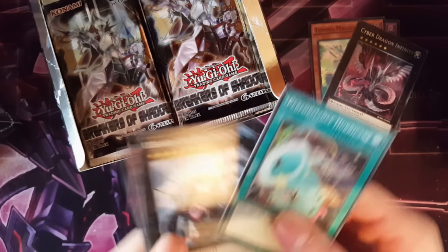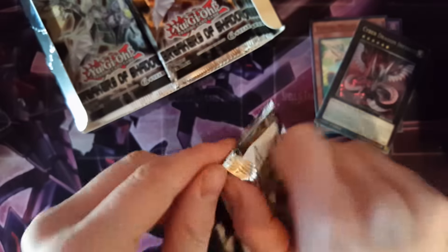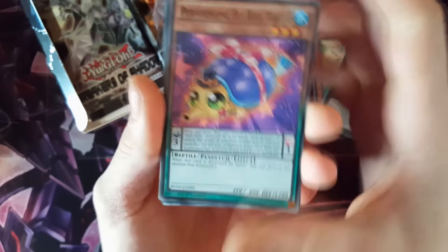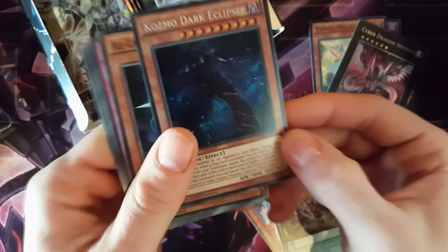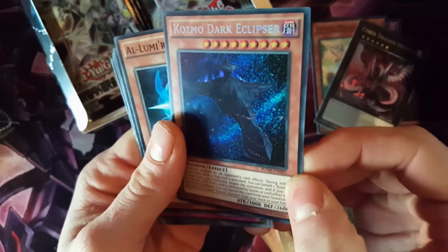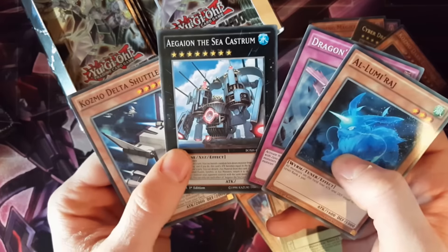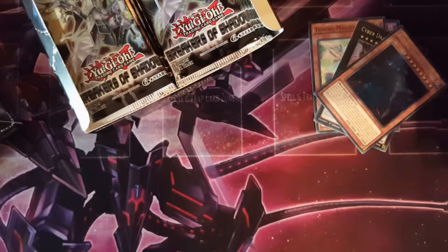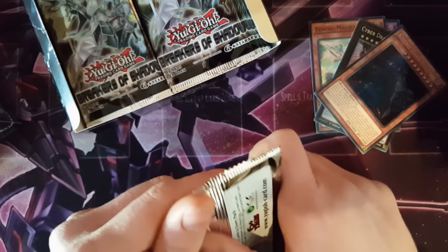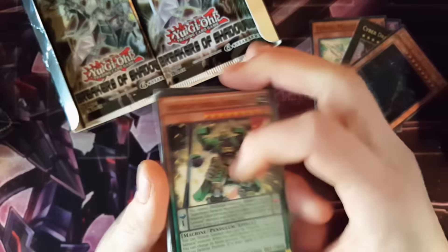I'm not sure how many secret rares you pull in this set — maybe like three or four, because you get a holo every one. So we're hoping three or four. Also, most of these cards will be for sale — we plan on putting these up on eBay, so we'll put a link in the description. Is that another secret rare? Yeah, it is — Cosmo Dark Eclipser. That's not the one I want, but that's like a $10 card. We still want the Solemn.